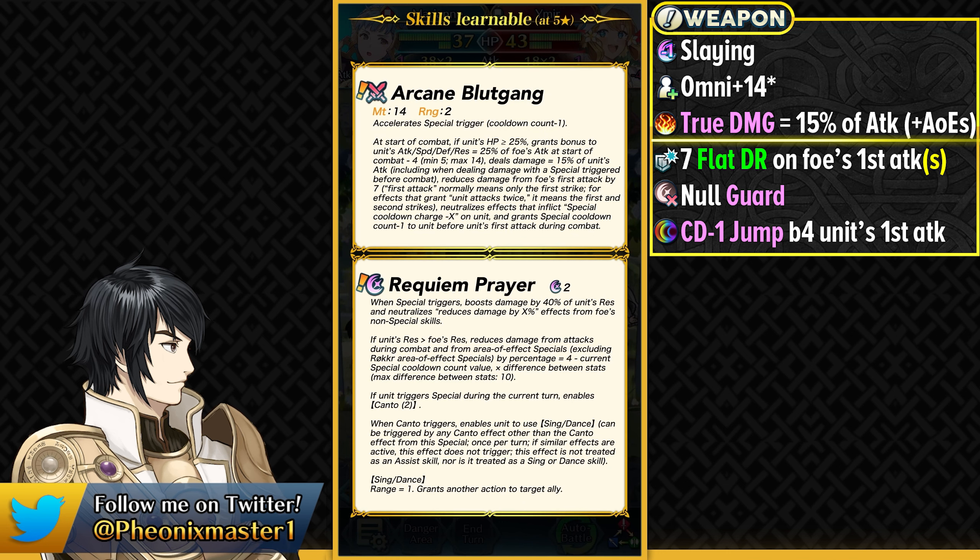I wish they would just retroactively update all of the older Arcane weapons to give plus 14, because it's just much better. You also get True Damage including on your AoE specials. Arcane Eclipse was also used for AoE nuking, but this is going to be really good as you get True Damage out of it, and it is a modern weapon that gives you more stats. So overall, it is going to be better than Arcane Eclipse for sure.